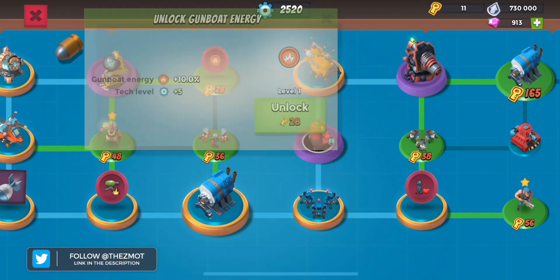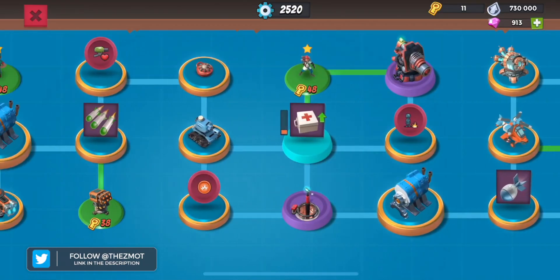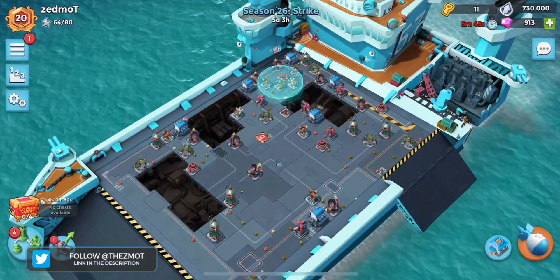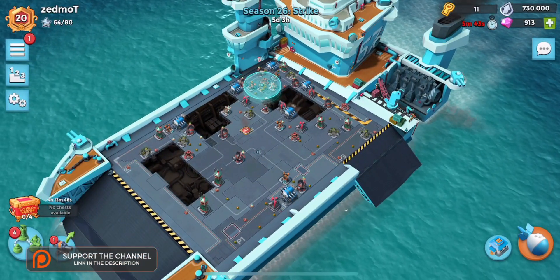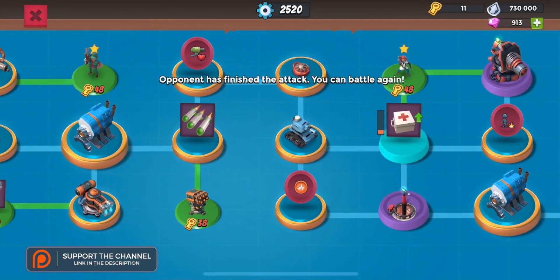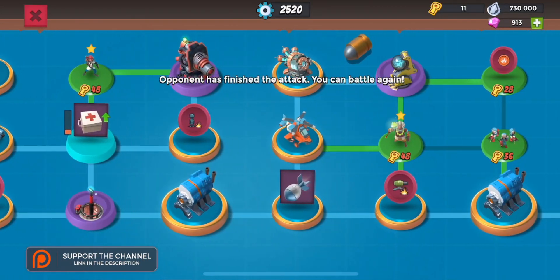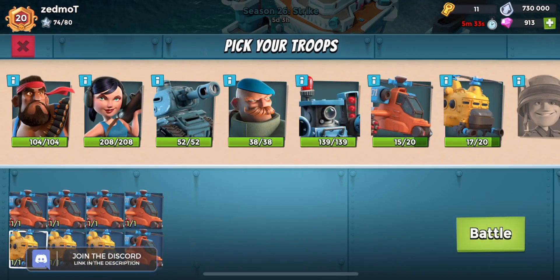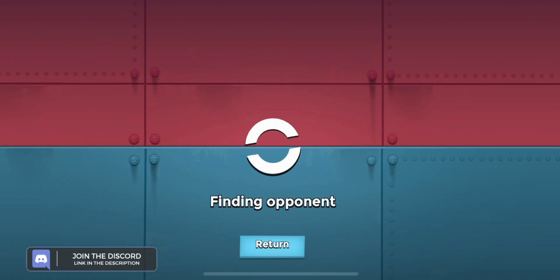I am missing one GBE node, but I believe I have two others. Three gunboat energy nodes would just be absolutely ridiculous. In case I forgot to cover this — we've got max level barrage and max level artillery. So many tokens this season.